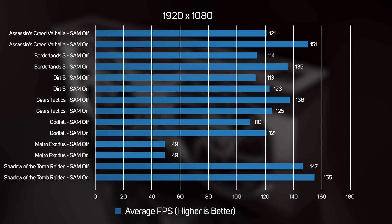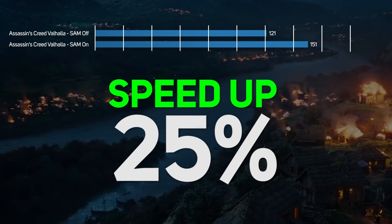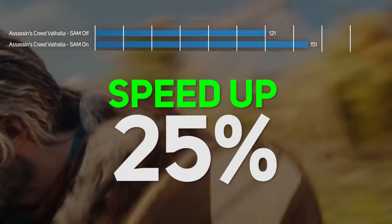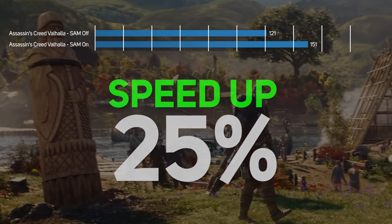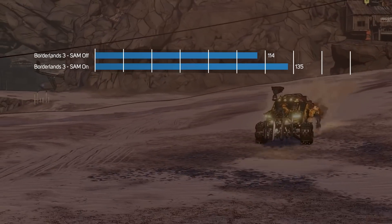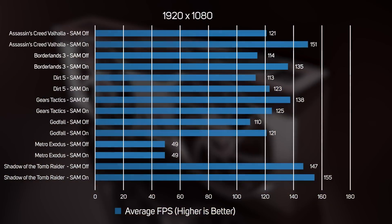It's evident from this graph that SAM makes quite a big difference in many games at 1920x1080. For instance, Assassin's Creed Valhalla saw a massive speedup of 25% with SAM enabled — the sort of speedup you'd expect from buying a more expensive GPU, not a free boost from dabbling in the BIOS for a few minutes. Borderlands 3 also gained a lot from SAM, speeding up by 18%. The SAM speedup in other games was less impressive: Dirt 5 at 9%, Godfall at 10%, and Shadow of the Tomb Raider at 5%. Even so, who could say no to the extra performance?